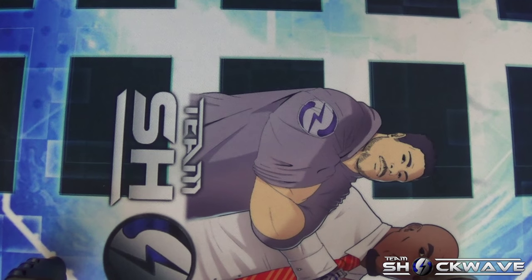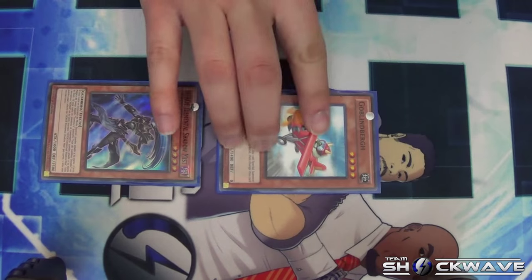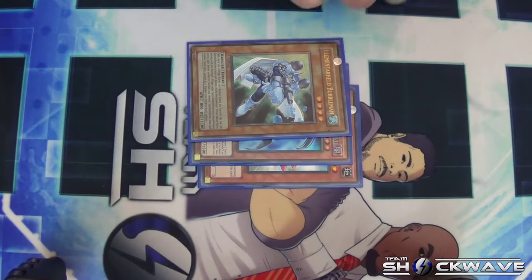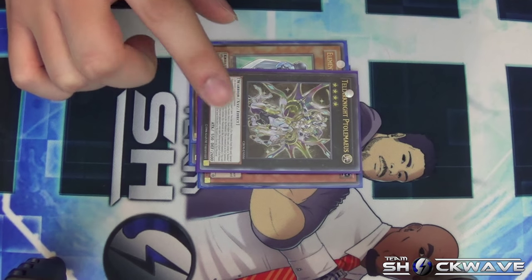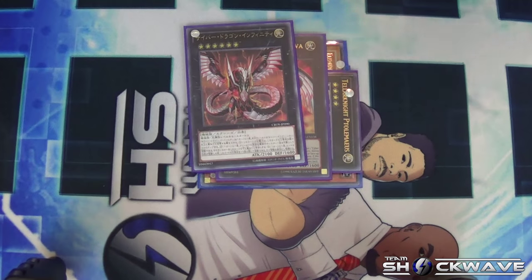This next tip can be done by any deck that can spam out Rank 4 monsters. I'm going to use Heroes because I love the deck, but decks like Tellarknights or Performapals can do this as well. First, Summon Goblin Burg and activate its effect to Special Summon Shadow Mist. You can activate Shadow Mist's effect to search for the Mask Change card, then Special Summon cards like Masked Hero Anki to the field. Overlay these three for Ptolemaeus, which allows you to attach three materials, so you can overlay a Rank 5 monster on it — the best option being Nova — and this way you can get Infinity out easily.